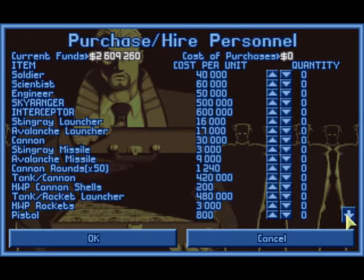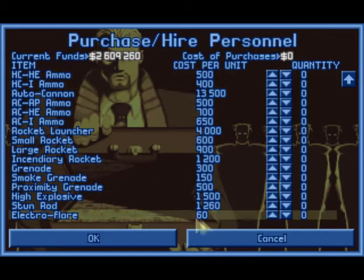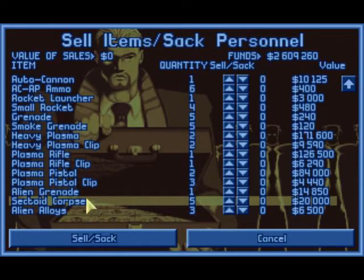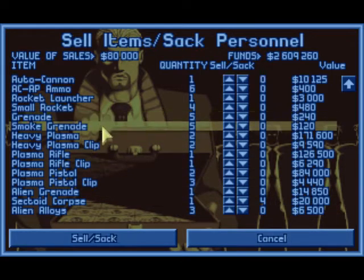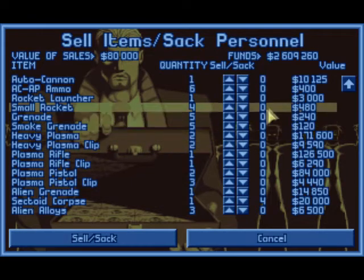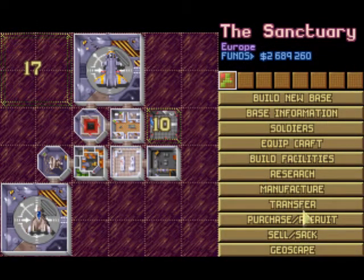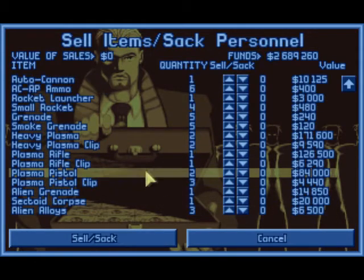Let's see - did we recover anything from that mission we could sell? That would be profitable. Huh, sectoid corpse, 20,000 bucks - why not? We want to keep the alloys, but all the other stuff... Oh, heavy plasma. That sounds very interesting. We don't need the heavy plasmas at the moment - our troops cannot use them.